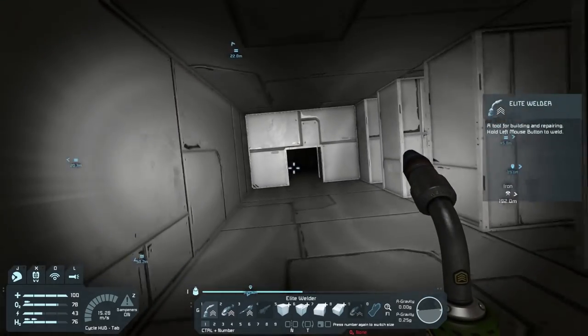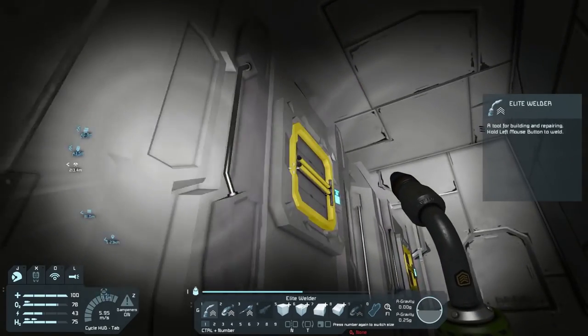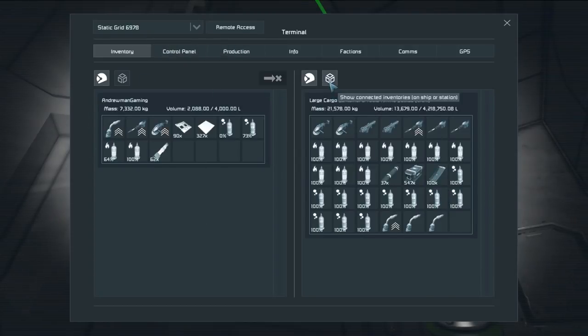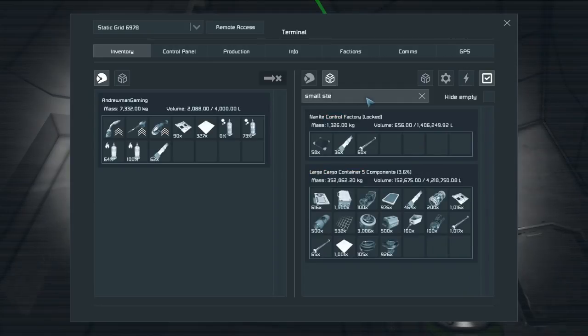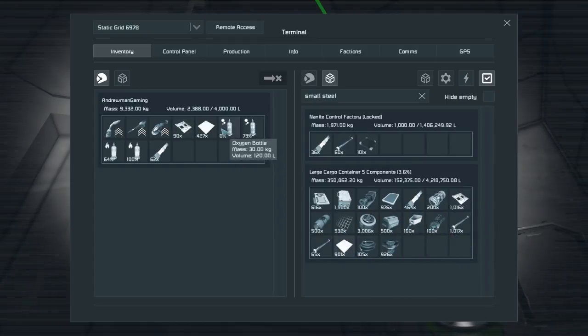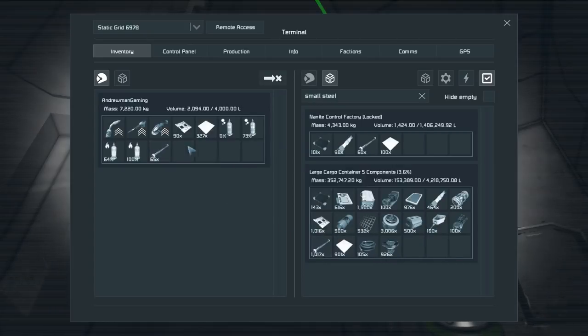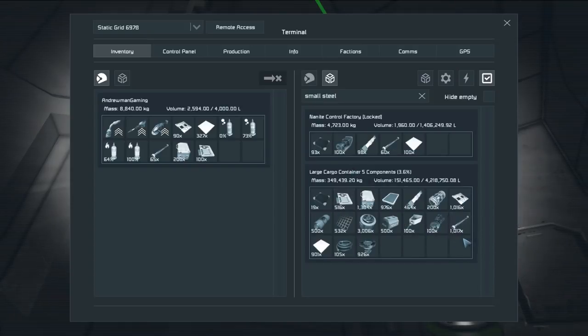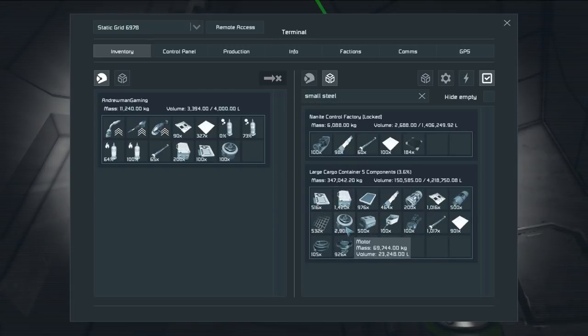I've been playing this game a while, I know pretty much everything we're going to need and the quantities, so I'm feeling pretty good about myself - except I just realized I didn't have to go all the way over here, I could have done this from the assemblers. We're going to search for small steel tubes - grab all 65 of those. We don't need the girders. Let's bring some construction components and some computers along.